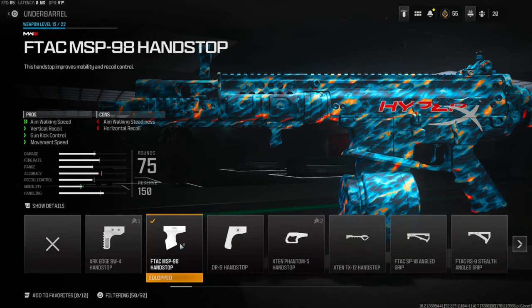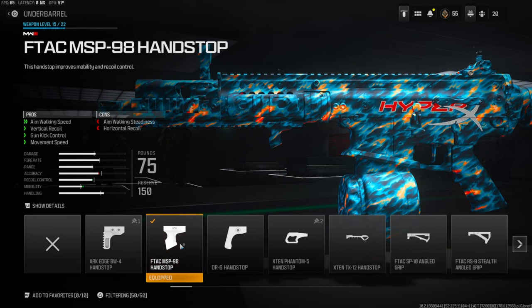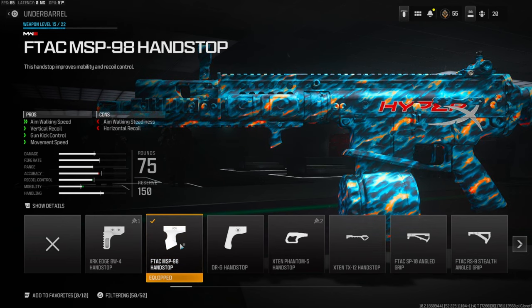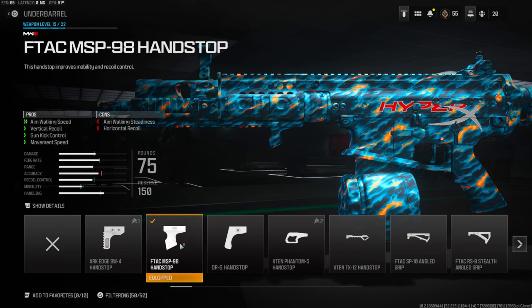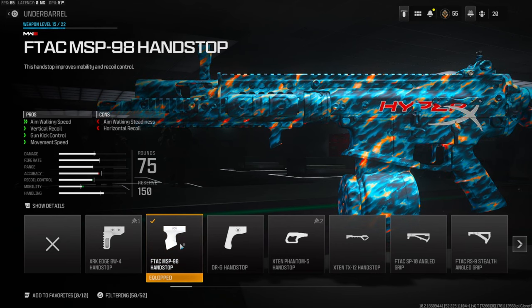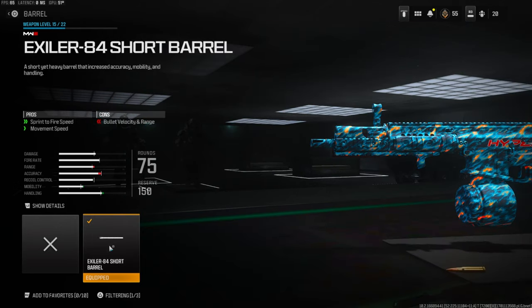On the underbarrel we're going to be using the FTECH MSP-98 hand stop. This gives you aim walking speed, vertical recoil control, gun kick control, and a little bit of movement speed. I definitely recommend using this because it's an LMG — you need movement speed, aim walking speed is good, the gun kicks quite a bit so vertical recoil is good, and so is gun kick control.